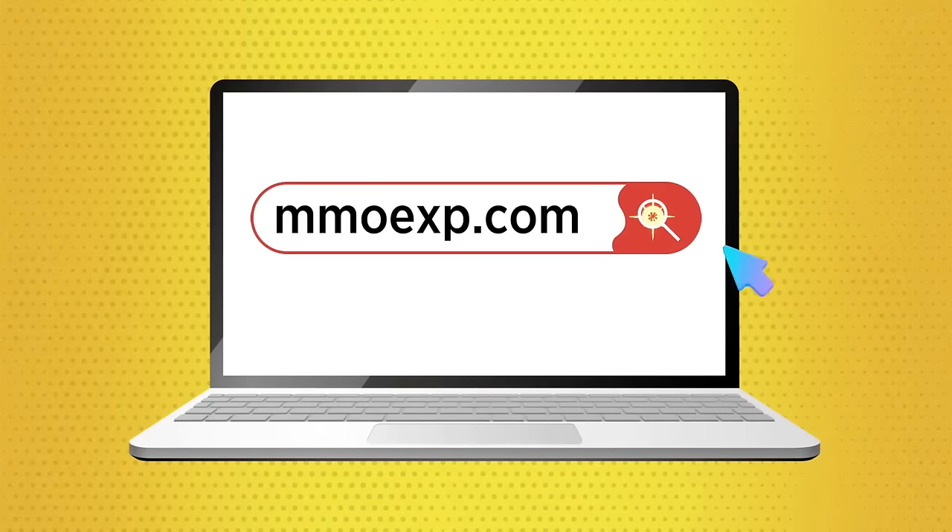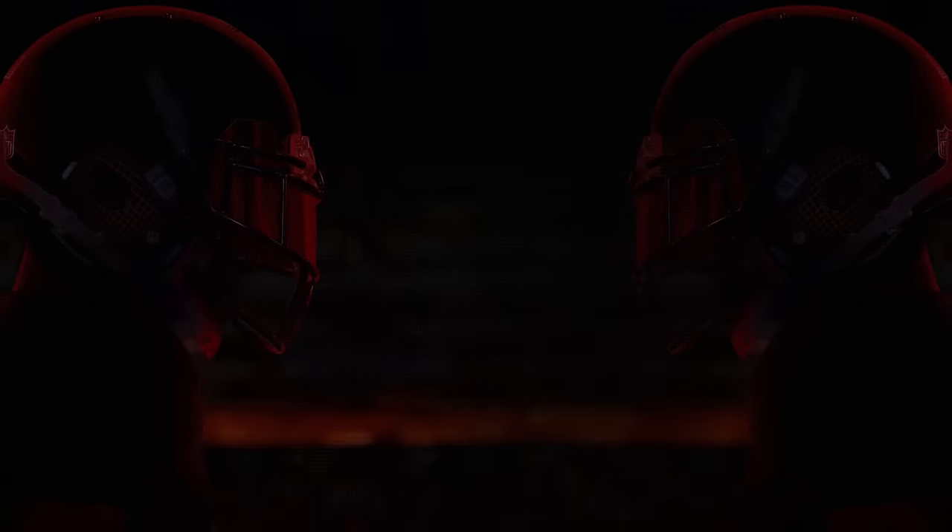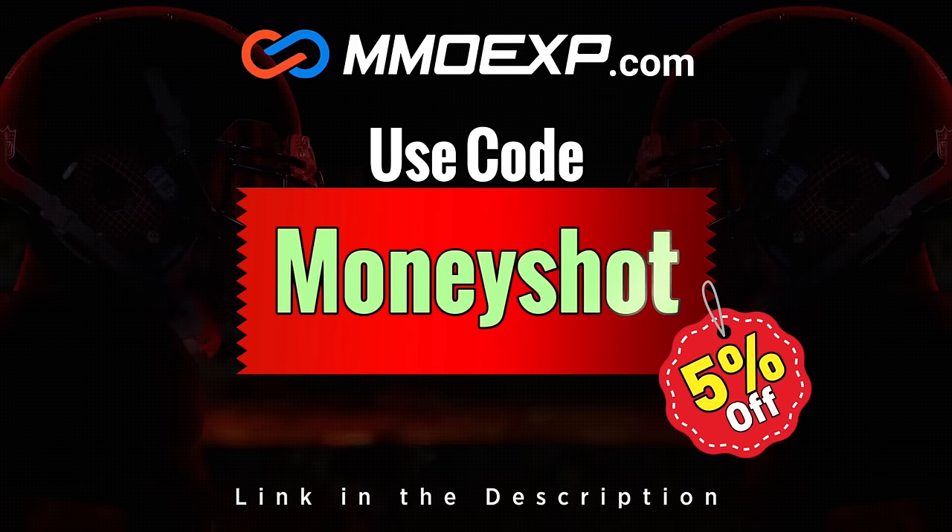If you guys are looking for fast, cheap, reliable MUT coins, check out my sponsor at MMOXP.com and use discount code MONEYSHOT to get 5% off your order. Link in the description below.